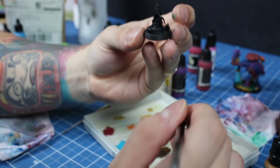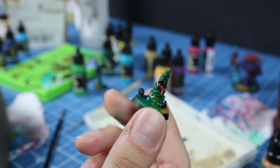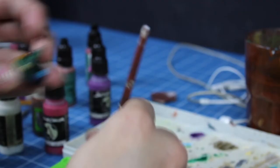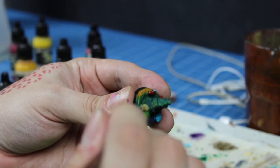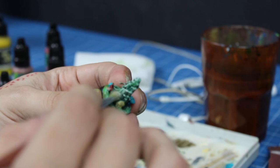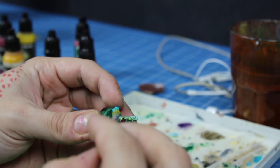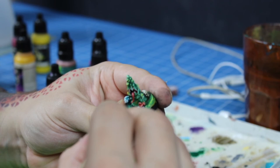And now, to finish the warband, the Stalax squig. It's going to get painted like the bases of the others, with the intention that it looks like it's part of the scenery, at least at first glance. It will get a dry brush of forest green, followed by a dry brush of white. And over the white dry brush, a dry brush of yellow and a dry brush of blue on opposite sides. And with Stalax's quick base finished, Molag's mob is done.